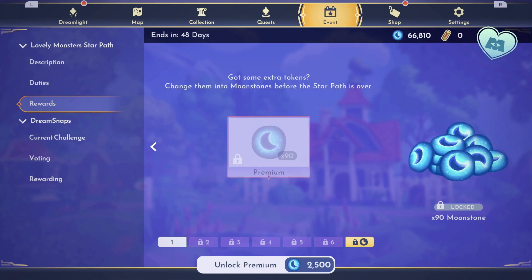There is a last page for turning in your tokens, but this only works if you have claimed every other item in the Star Path, and that means you have to have unlocked Premium. So don't think you're going to be able to use your tokens and turn them into Moonstones over here — that only works when everything else in the Star Path is clear.